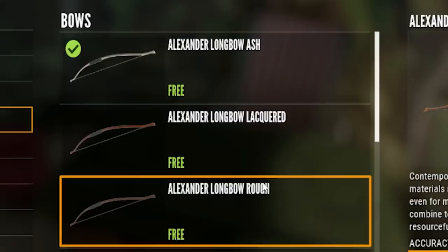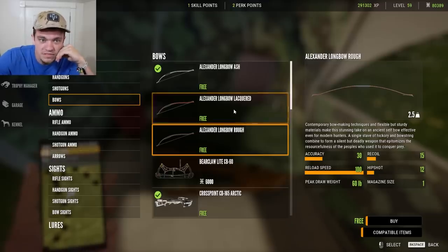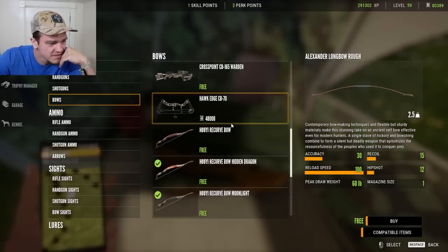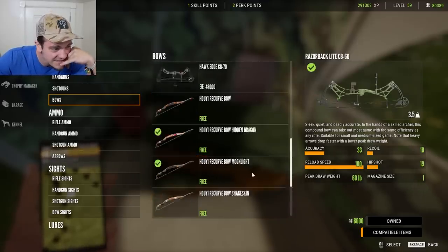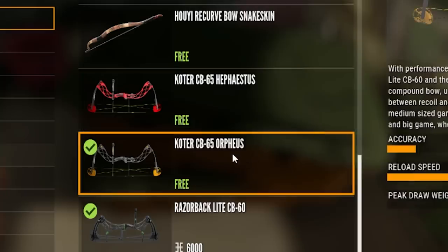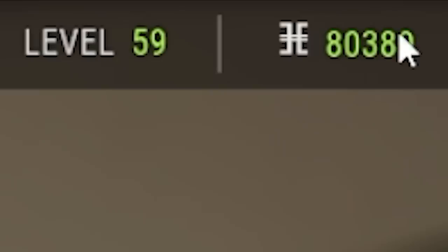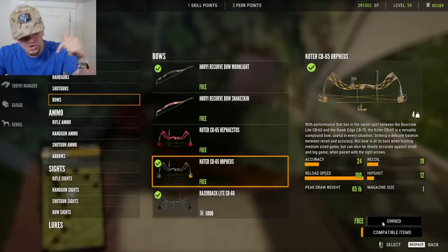These right here happen to be some longbows, basically Indian bows. They're free, so they're probably going to be the cheapest. Now let's see the most expensive. Here's one that's $6,000. We also get these which are technically free, but they came with the DLC. This one costs the most, but I don't have that much money. This one's the next closest thing. We're using it.